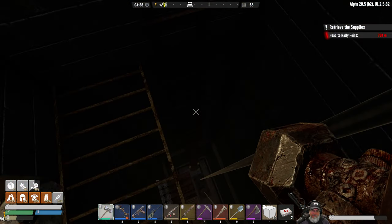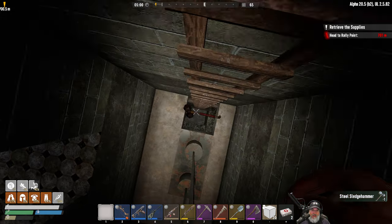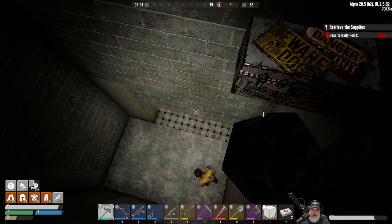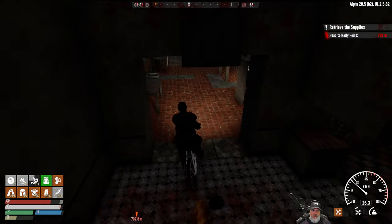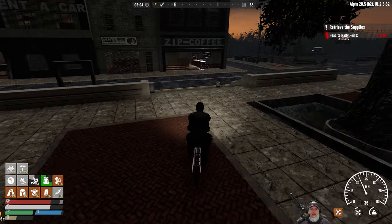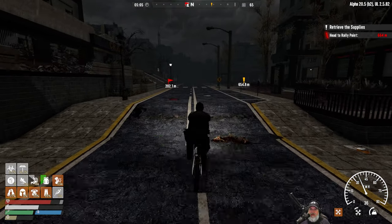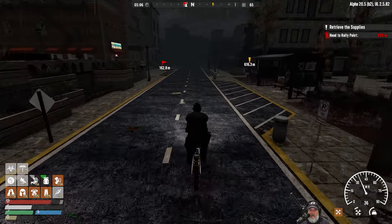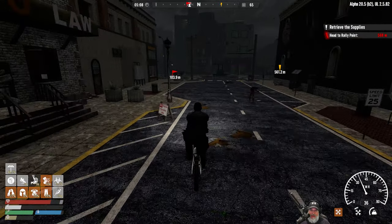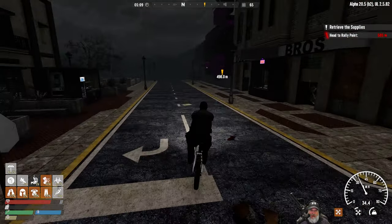We already got the quest so let's grab our bicycle. I dropped my sledgehammer trying to turn my light on. They infected me - whatever. This is a retrieve the supplies quest, we're just going to keep pounding these out for Trader Joel to get him up to tier four, just like Trader Hue in the other wasteland town. Our overriding goal is to get to that research data.